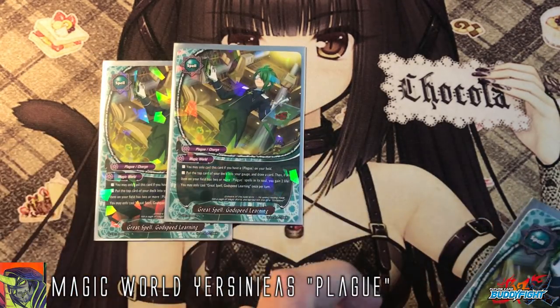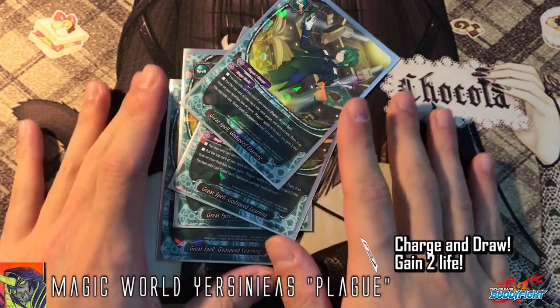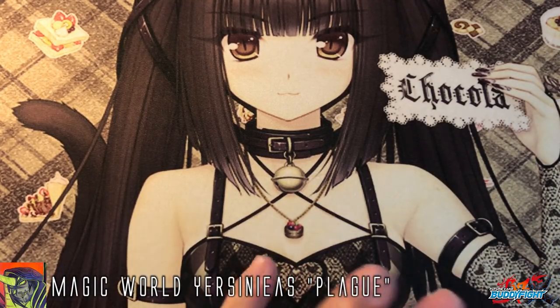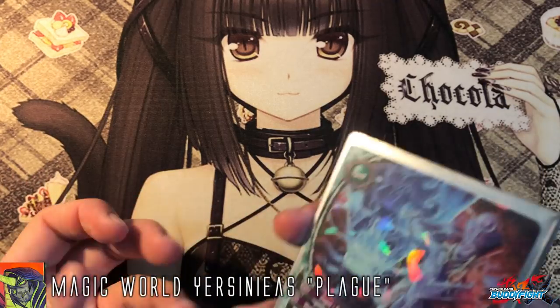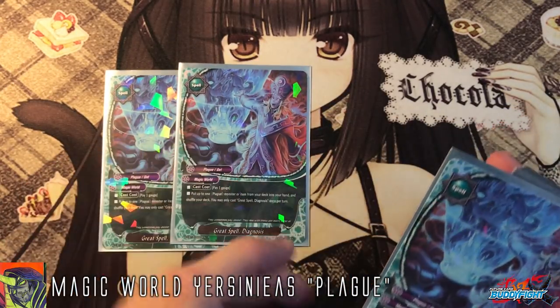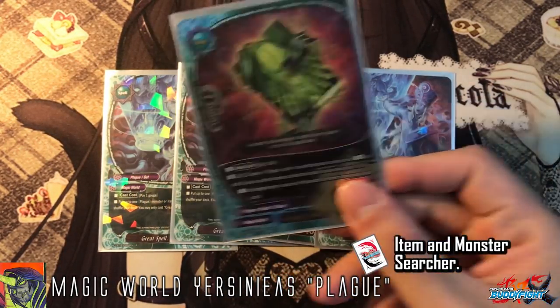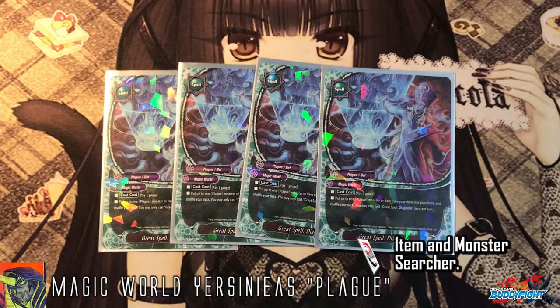4 copies of Godspeed Learning — the plus engine of the deck. You may only cast this card with a plague; it basically lets you charge and draw, and if you have 2 or more plague spells in your soul, you can gain 2 life. It's really powerful because you get almost plus 2 from a simple spell. 4 copies of Diagnosis is also a very important card: pay 1 gauge and search for either 1 plague item or monster. If you don't have a book, search a book first, then go for monsters, because the book is the win condition and without it you can't do anything.